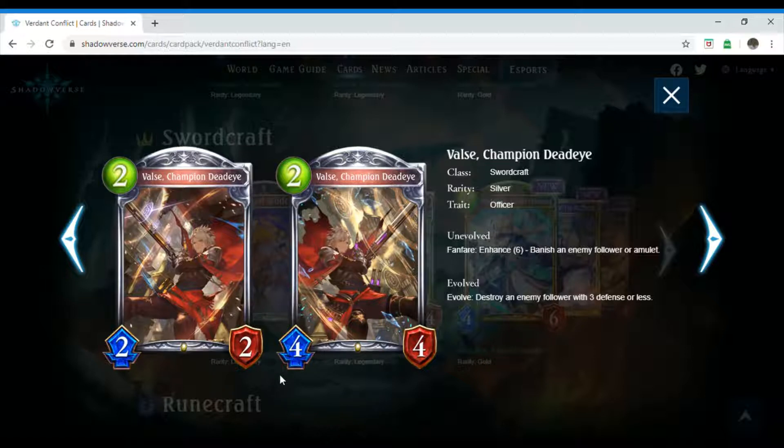Next we have a reprint of a card from a previous block. I believe his name is pronounced Volts. So we have Volts, Champion Deadeye, which is a two-costing Swordcraft follower. Its rarity is silver and it has the trait Officer. Unevolved, Fanfare, Enhance six: banish an enemy follower or amulet. Evolved: destroy an enemy follower with three defense or less. In the previous print of Volts, you had the choice of picking a spell to either banish the enemy follower or amulet, or destroy a creature with three defense or less. I like how they changed it up where it becomes a Fanfare and evolved ability.